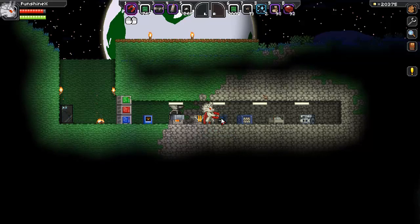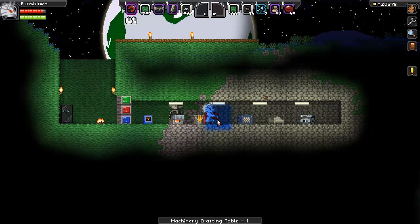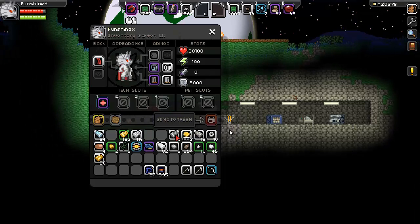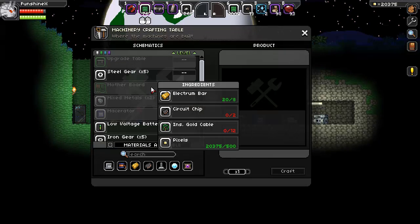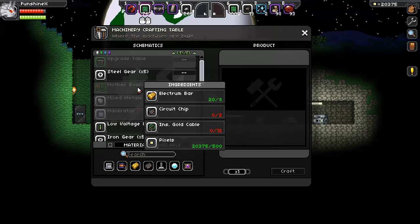But let's get this upgrade table. Wait — that's not good. You need that table to craft the table using the table. No. Here's a motherboard — I don't think anything we have takes a motherboard yet.